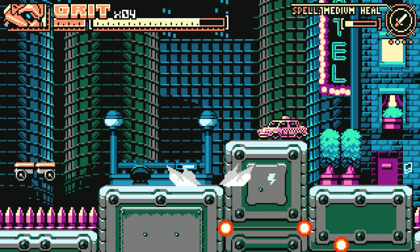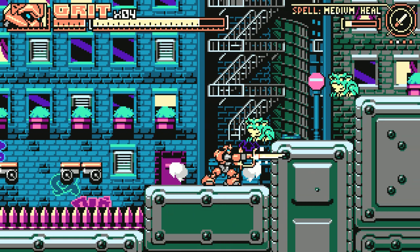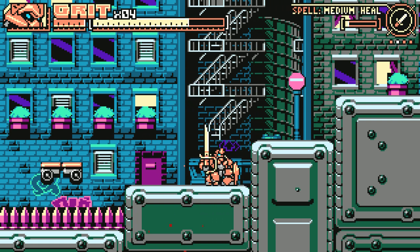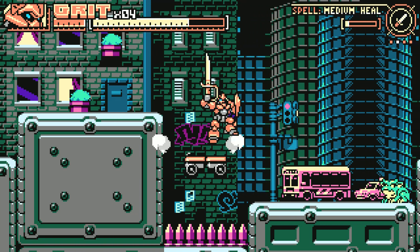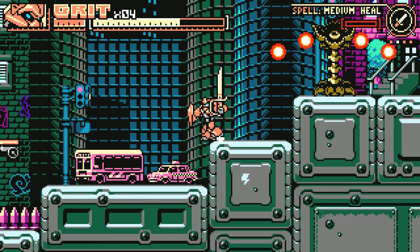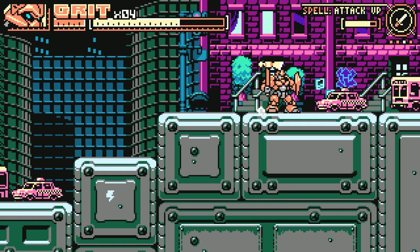Gotta deal with this little plant right here. Those enemies are kind of annoying to deal with, especially when they're on a platform higher than you, because it's hard to dodge their attacks to hit the eyeball in the center. The game loves to put them right above where you can't really hit them. Oh - you don't even have to hit the eye, you can actually hit it when it's closed.